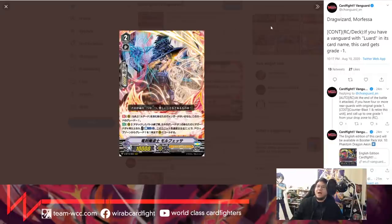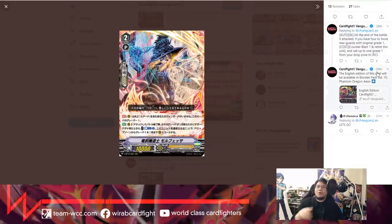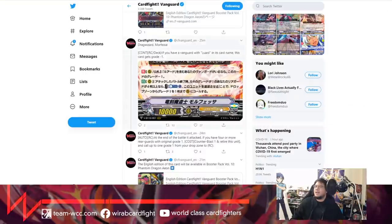Next card is Drag Wizard Morphessa, and this card is actually amazing. Continuous effect in the rear guard circle or deck: if you have a vanguard with Luard in its card name, this card gets grade minus one. That grade reduction only applies on the rear guard circle and deck - not the drop zone. The second effect is auto rear guard circle: at the end of the battle that it attacks, if you have four or more rear guards with original grade one, you may counter blast one, retire this unit, and call up to one grade one card from your drop zone to your rear guard circle. This gives Shadow Paladin an attack extender - a fourth attack - by itself for just counter blast one.